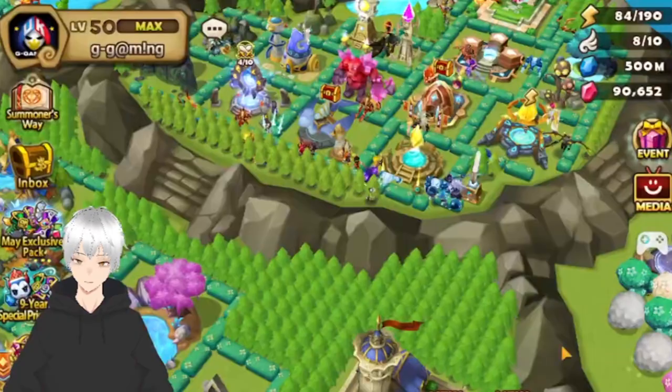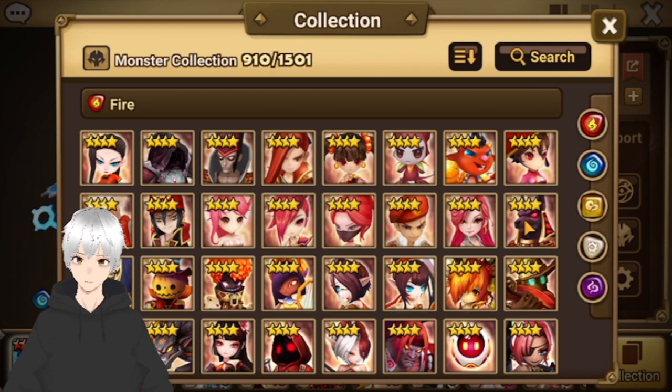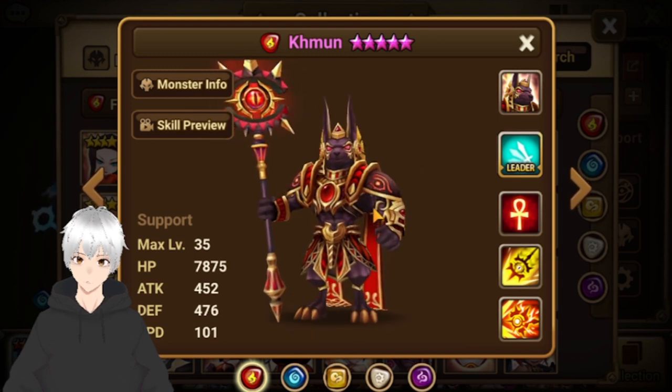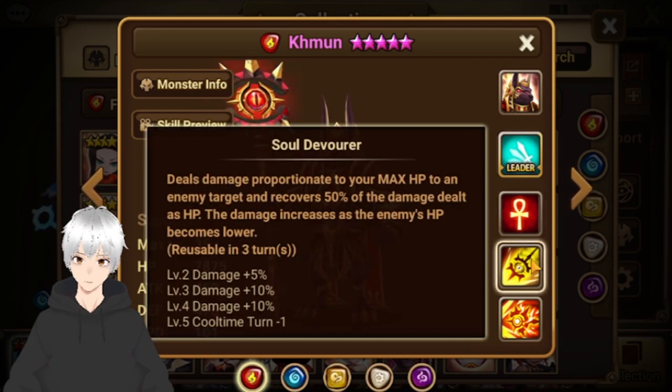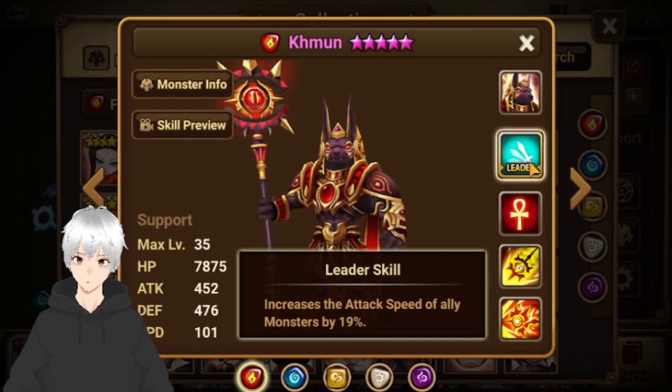Let's go to my top 4 — definitely, definitely Anubis. He's not that great now, but still great in Siege and Guild War because of his passive, Savior: the shield. Every turn he gives a shield to the lowest HP monster. He also has lifesteal with his second skill and can disturb the enemy's HP, which is really good. It's a multi-hit, so if someone runs Garo on you, you can instantly kill Garo. Plus he has a speed lead for guild content.